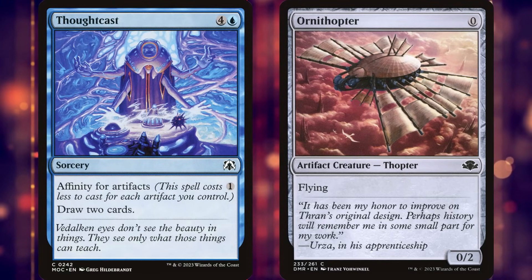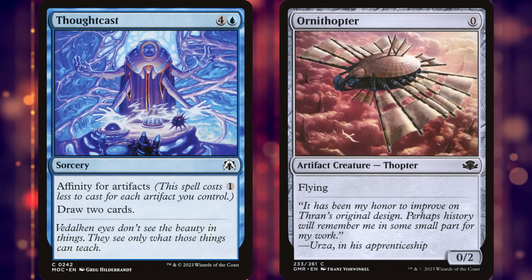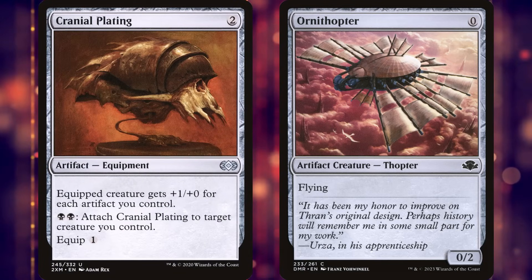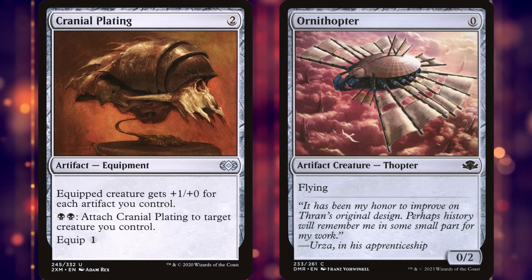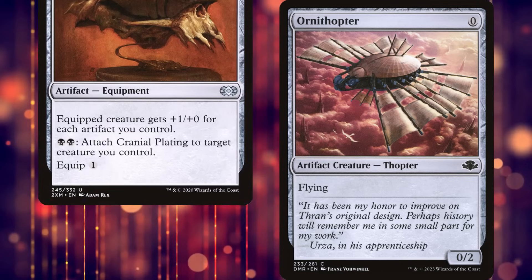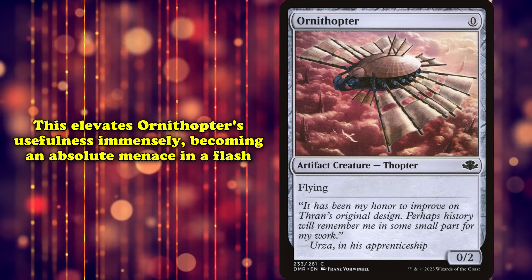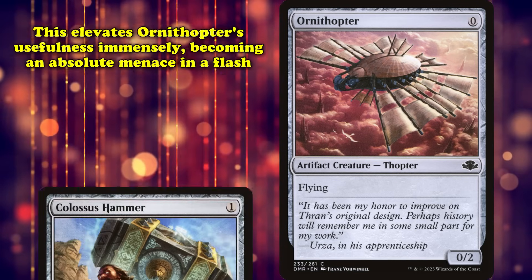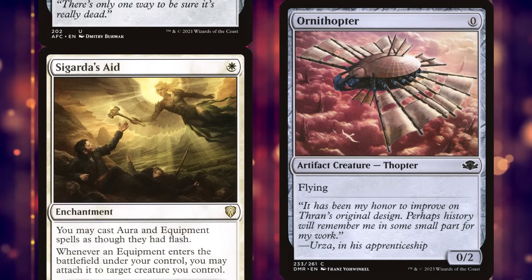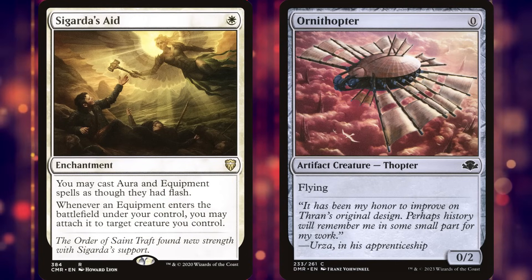Ornithopter is most commonly used in Affinity decks that actually use the affinity mechanic — an ability that makes your spells cost 1 less to cast for each artifact you control. Ornithopter not only gives you a free discount for your spells, it's also a great target for Cranial Plating, which gives a creature +1/+0 for each artifact you control. This lets Ornithopter go from being a useless toy to something like a war machine, taking out huge chunks of life out of nowhere. It's also one of the more popular targets for Colossus Hammer in Hammer Time, enabling terrifying turn-two kills.